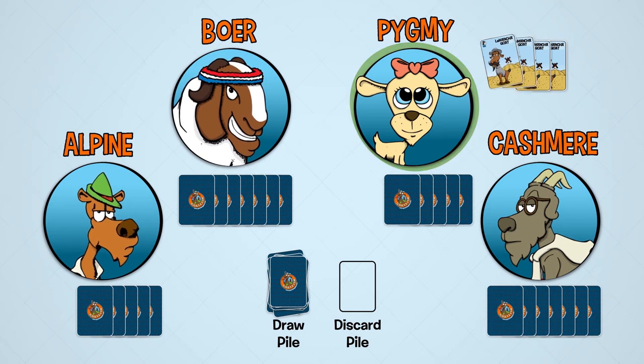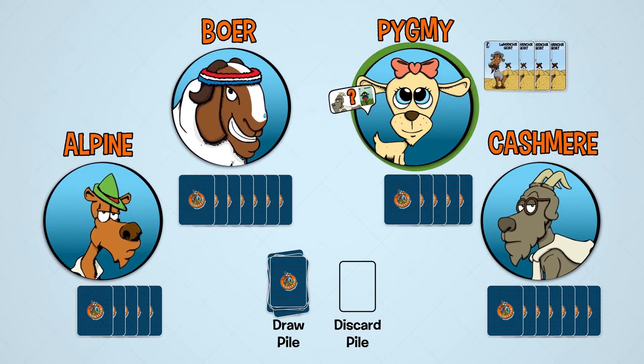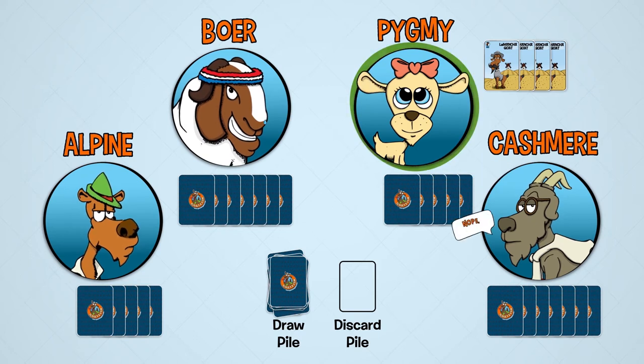She must immediately place her goat herd face up in front of her. Since Pygmy got the card she asked for from Alpine, she continues her herding phase. She can ask any of the other players for goats and decides to ask Kashmir if he has any Kiko Goats. Kashmir does not, so he tells Pygmy to goat fish.